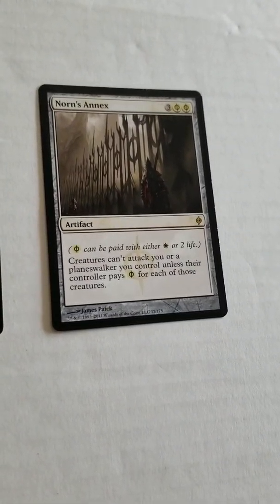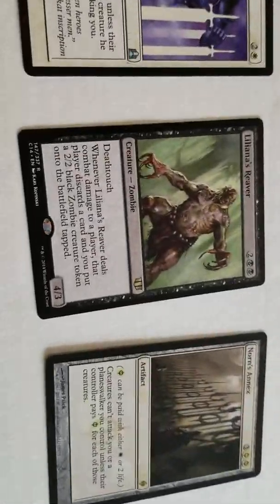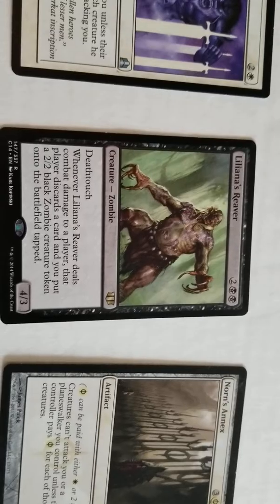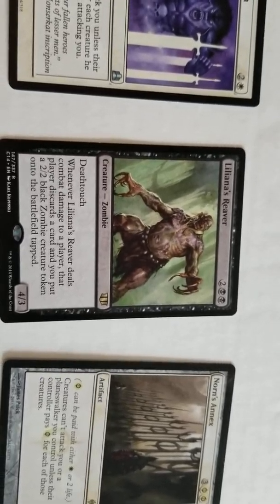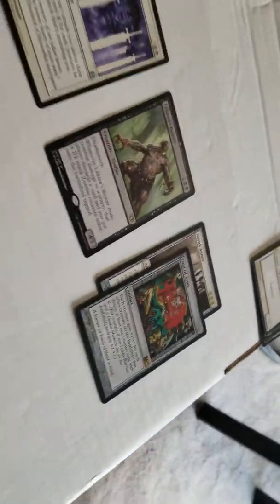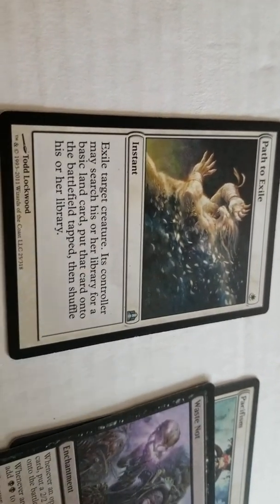Next we have Ghostly Prison for control, then we have Norn's Annex — creatures can't attack you or your planeswalkers unless the attacking player pays one white Phyrexian mana. Then we've got Liliana's Reaver, kind of a centerpiece to the deck. He's got deathtouch, and whenever Liliana's Reaver deals combat damage to a player, that player discards a card and you put a 2/2 black zombie creature token onto the battlefield.